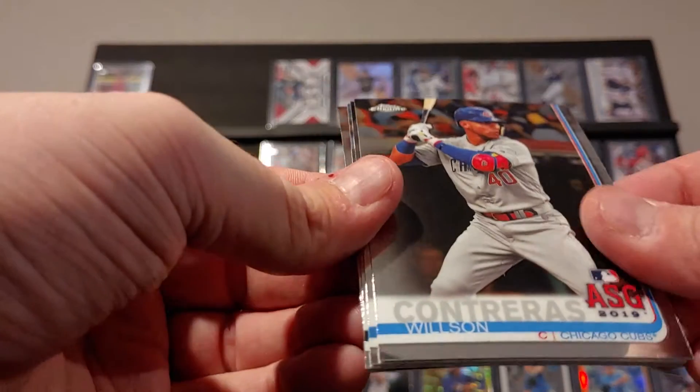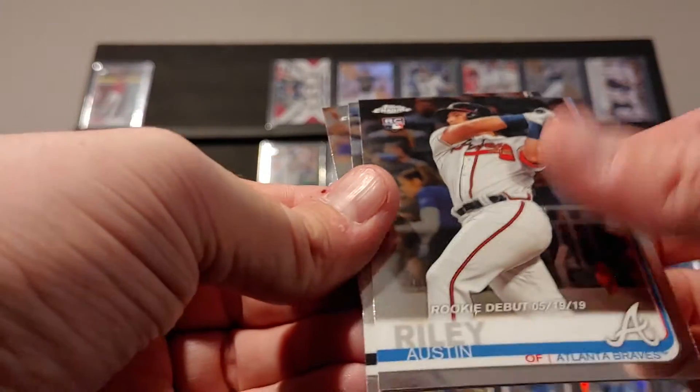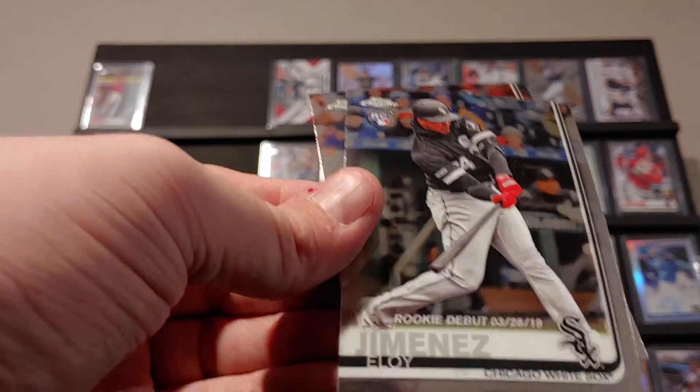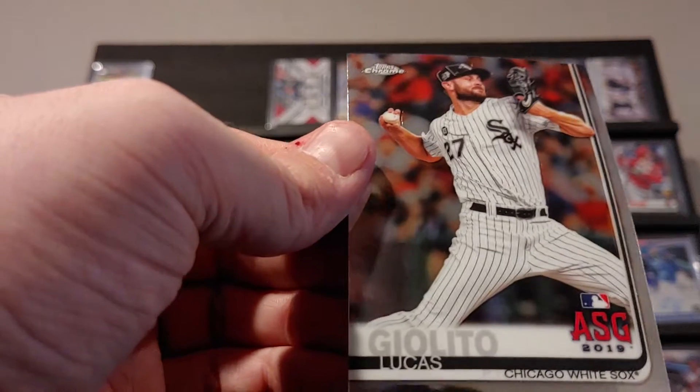Wilson Contreras, we got an Austin Riley rookie debut, an Eloy Jimenez rookie debut, and Lucas Giolito.